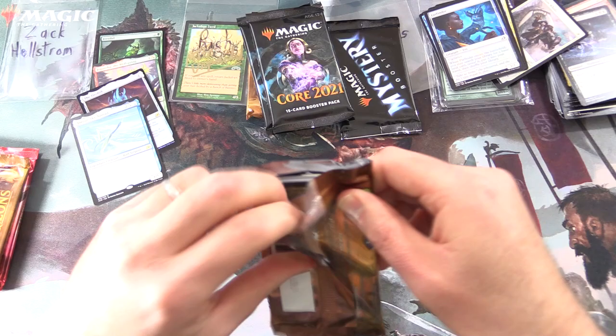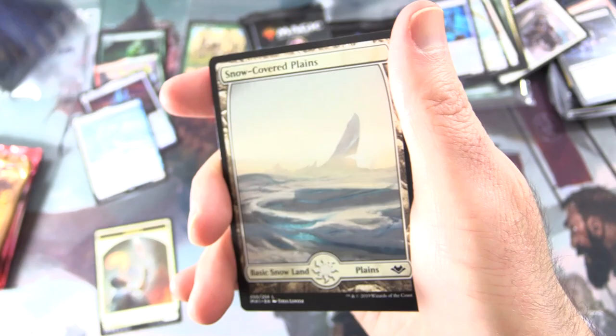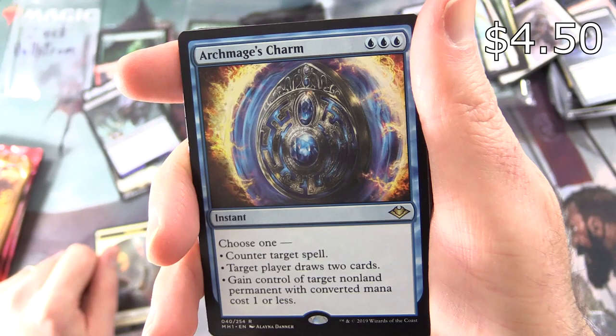Modern Horizons — another chance at greatness. We've got one Mythic already, can we add a second? Starting off with a Soldier — Echo Eons. Snow-Covered Plains. A Foil Throat Seeker. And the Rare: Archmage's Charm — Instant for three. Choose one: Counter target spell; target player draws two cards; or gain control of target non-land permanent with mana value one or less.